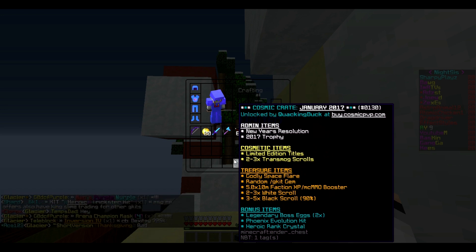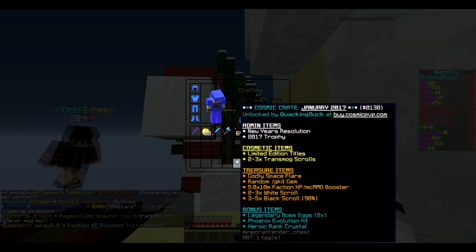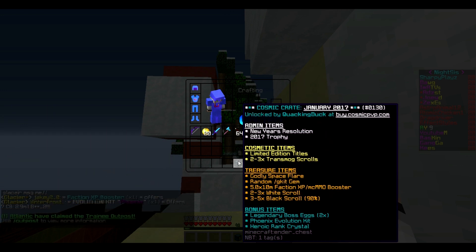And three to five 90% black scrolls — oh my gosh! For the bonus items, you can either get the Phoenix Evolution kit, legendary boss eggs (you get two of them), or the Heroic Rank Crystal, which is the one we're really pulling for. That way we can get that Glacier Plus by our name and get the awesome new kit.